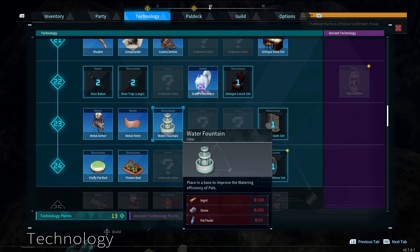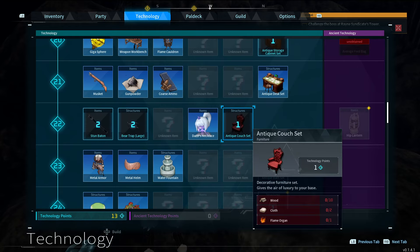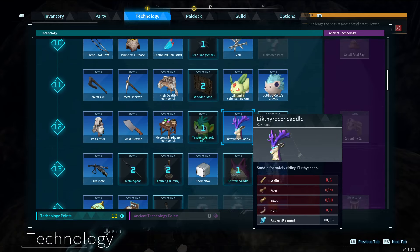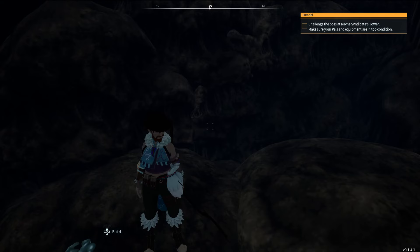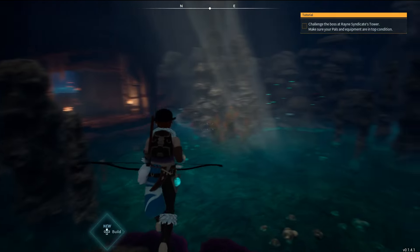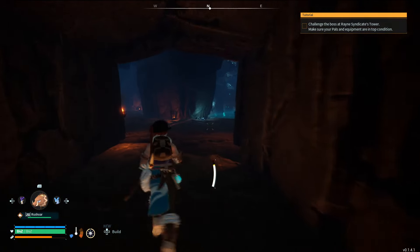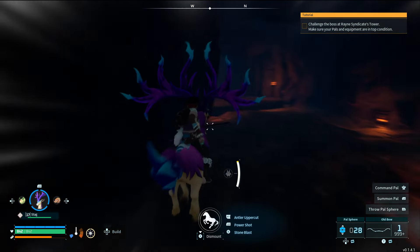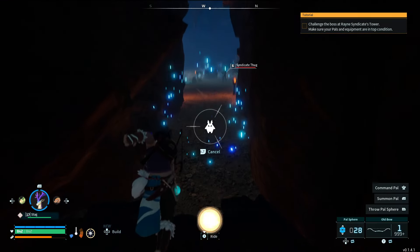100 ingots and 200 stone? 40 cement? Oh man, these are going to take forever. And I still haven't built the one that increases handiwork — which I probably need to concentrate on doing. This is like a toolbox — yeah, there it is, I need to get that done. Thankfully I just got a bunch of ore that'll become ingots once I'm done. Where to? Oh, we're splitting here? Okay, a little early I feel like, but whatever — it's your dungeon, I'm just living in it.